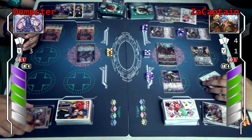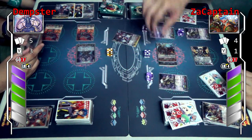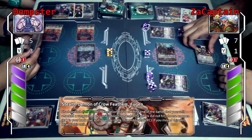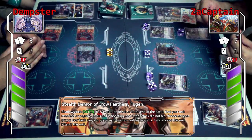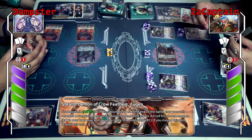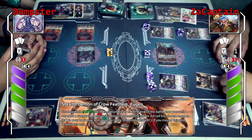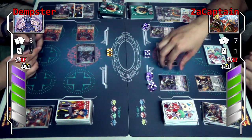First check — stand trigger. Stand. Second check. Third check. Skill — when this unit boosts a vanguard in a battle that your vanguard attacks and this unit boosted but the attack did not hit, I get to choose one of my empty rear guard circles in the back row and move it there. Lucky I got the stand trigger for that to happen.